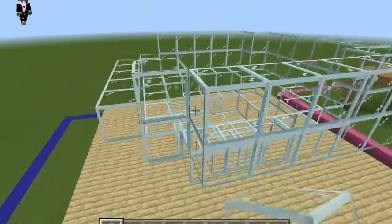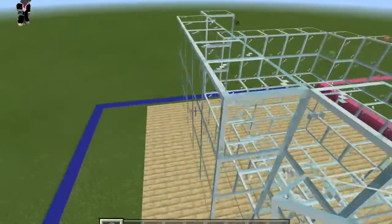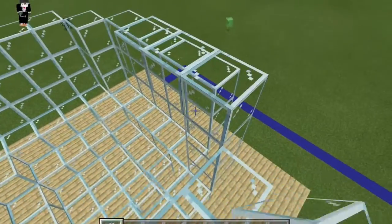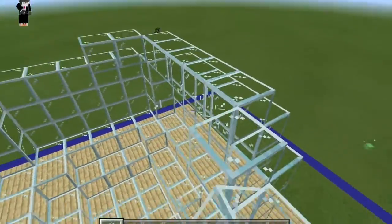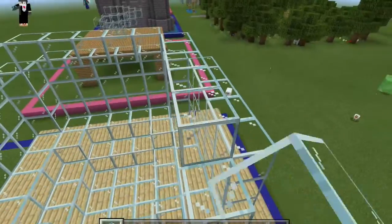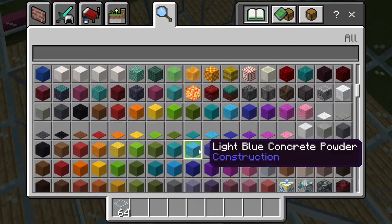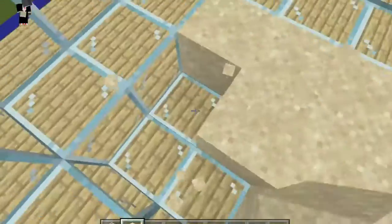I'm going to fill the bottom with sand and then do the water. These fish bowls normally have a bunch of plants in them, and sometimes rocks at the bottom. I've seen them with castles and stuff too. Sand, sand, sand — where might you be? I've been playing Bedrock for years and I still don't know where sand is.